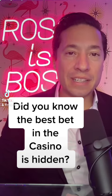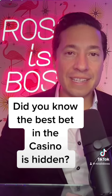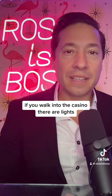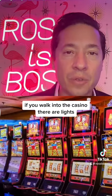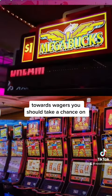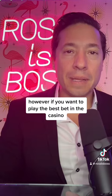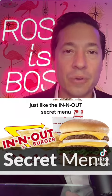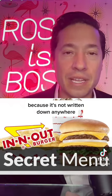Did you know the best bet in the casino is not marked anywhere and is hidden in plain sight? If you walk into the casino, there are lights, sounds, videos, signs — all pointing you towards wagers you should take a chance on. However, if you want to play the best bet in the casino, you'll have to know it by heart, just like the In-N-Out secret menu, because it's not written down anywhere.